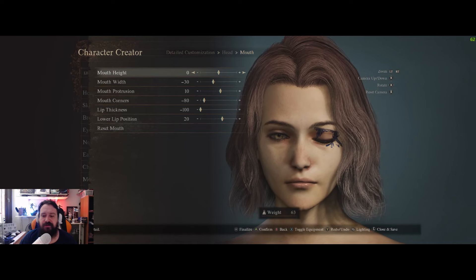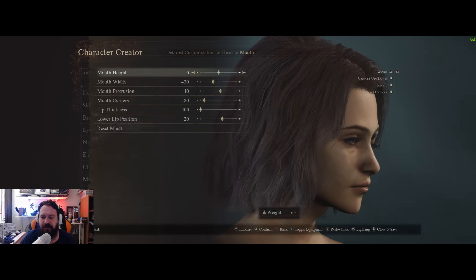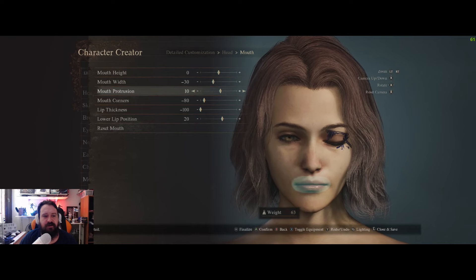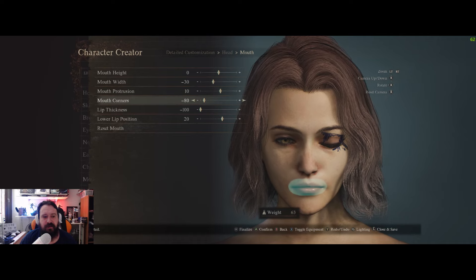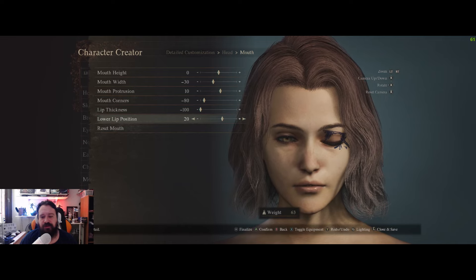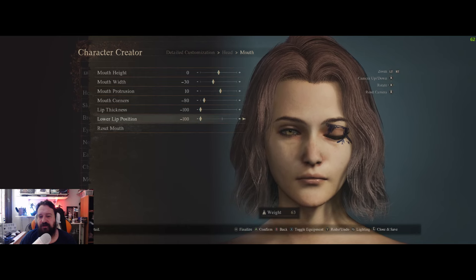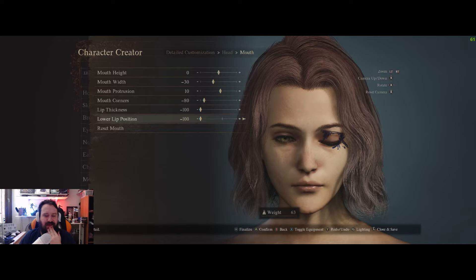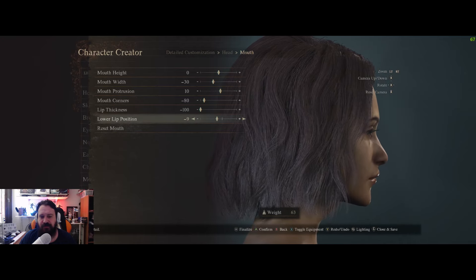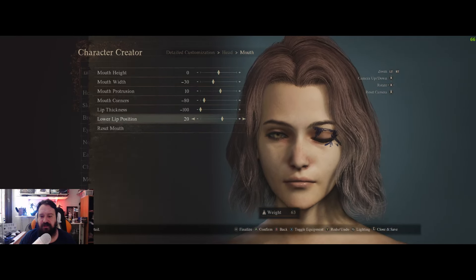For the mouth — it's still a little bigger than in Elden Ring but I couldn't make it look smaller. Height zero, width minus 30, protrusion 10, mouth corners minus 80, lip thickness minus 100, and lower lip position 20. If you reduce the lower lip position it looks thinner but actually goes inward, which looks a little weird from the side. Setting it at 20 looks better overall.